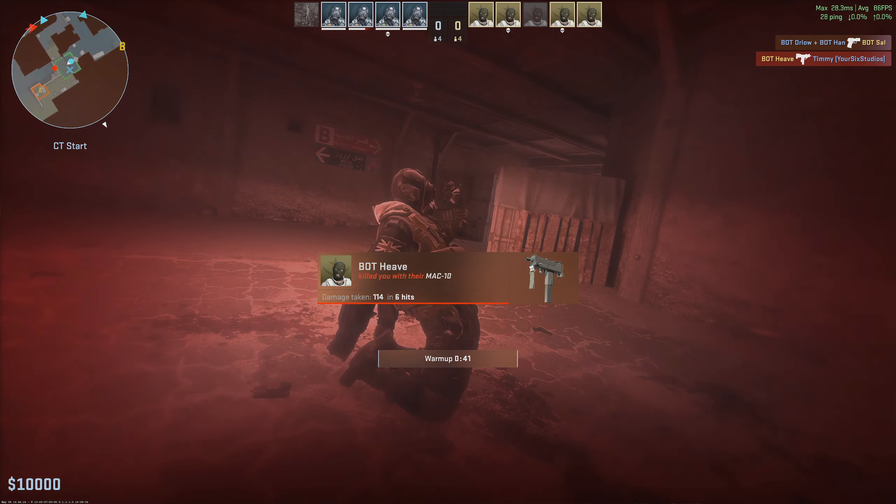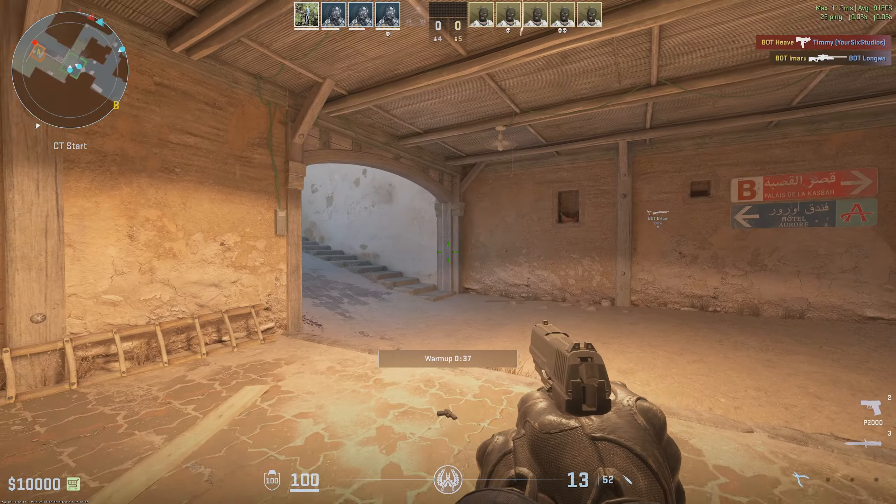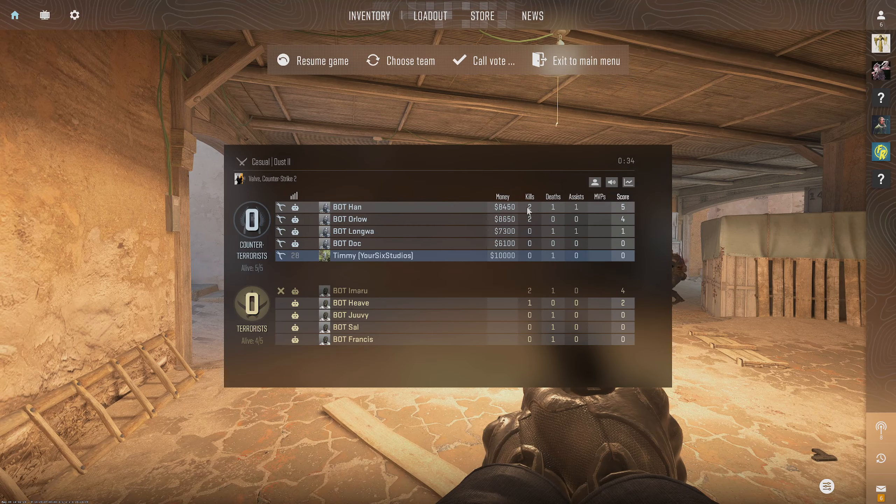Hey everyone, this is Tim from Your Sixth Game, and today in this video I'm going to show you how to mute people in your lobby when you're playing Counter-Strike 2. You can press Escape at any point to bring up the scoreboard, and you can hover over someone's name and just mute them.